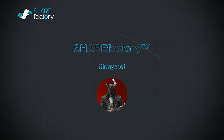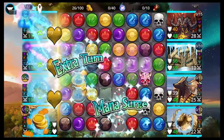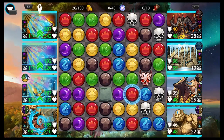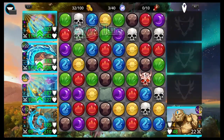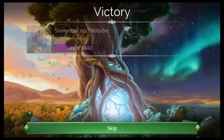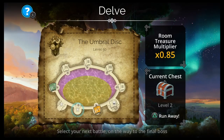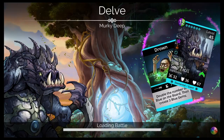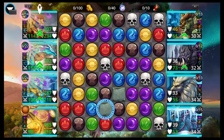Hey, what up everyone? I'm Cinecool and this is Gems of Four. Today we have the Umbral Nexus Faction event for like the 20th time. What I did in this video was make three teams that I've probably never shown you before — three new teams for high level players, mid level players, and low level players.